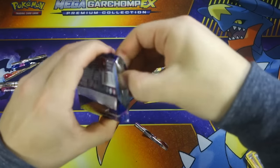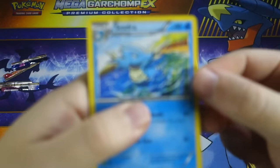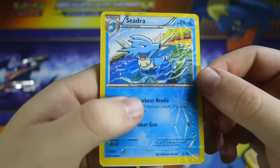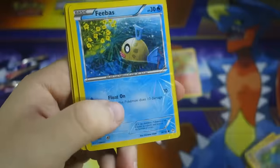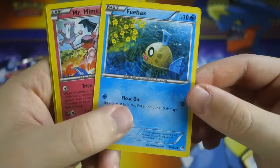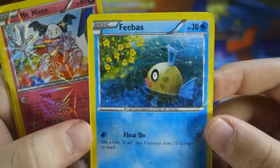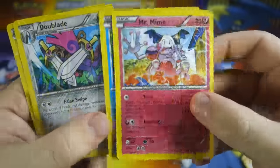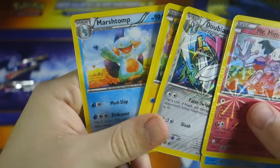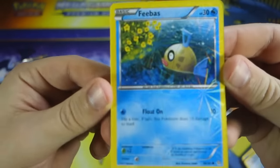These fake packs suck — I'm actually highly disappointed. I'm never getting these from the dollar store again, they're wasting my time. We got a Cascoon, Seel, a Dive Ball — oh baby, we pulled a fake Phoebe! I've got to send this to Jeff. Ladies and gentlemen, we pulled the fake Phoebe. We also got a fake Mr. Mime, a Blade, Chinchou, and Marshtomp. These were incredibly boring — the best pull out of all of them was definitely the fake Phoebe.